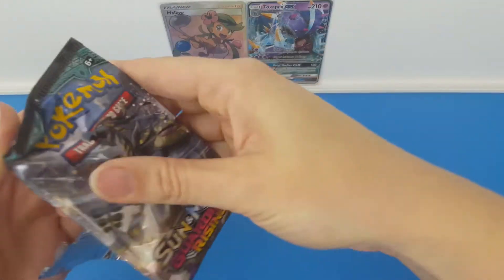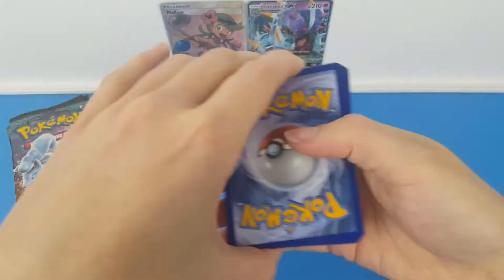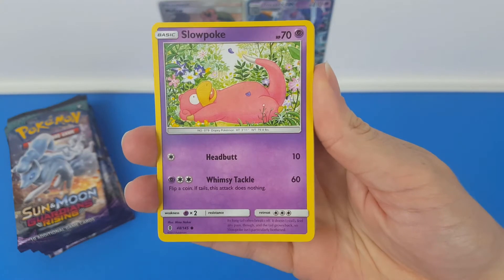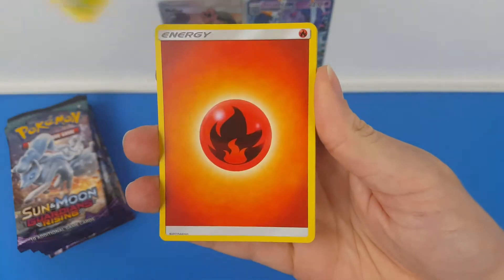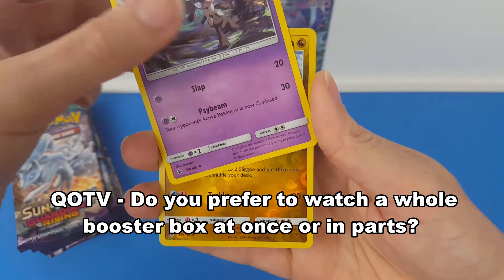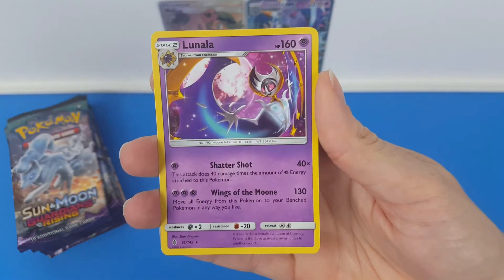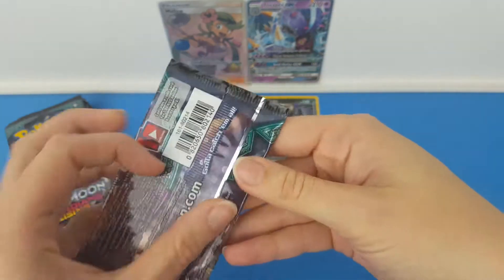Moving on to pack three. We have Stufful, Slowpoke, Wishiwashi, Nosepass, a Wimpod, Fire Energy, Ribombee, Field Blower, a Gotharita, a Sliggoo Reverse, and the rare is a regular rare Lunala. So three packs and a whole lot of nothing.